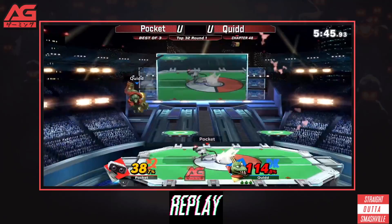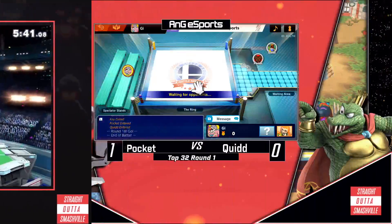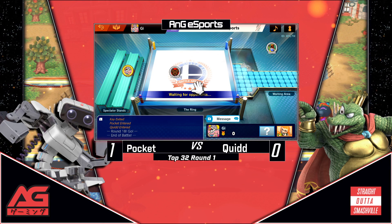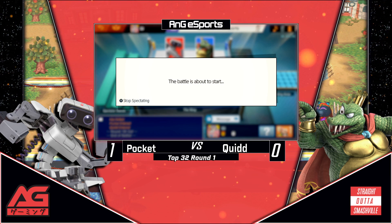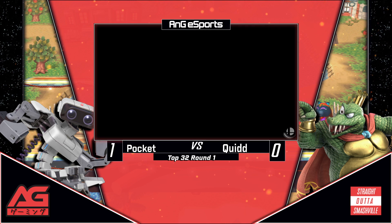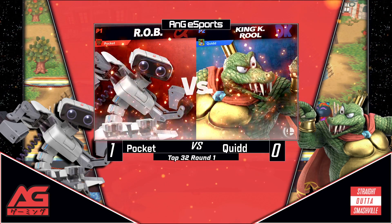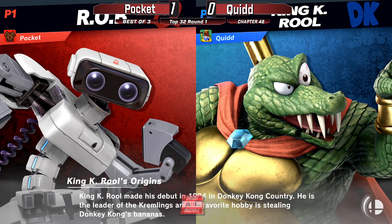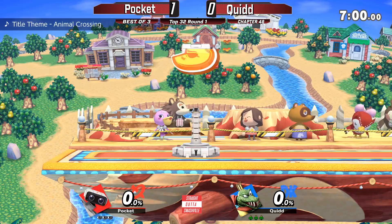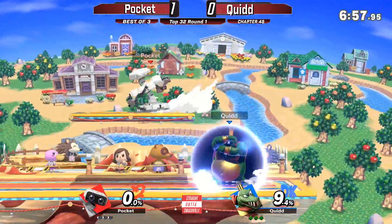We'll see a character switch — Quid didn't use K. Rool the entire way, he used Snake at one point. Snake might be a good pick here. Pocket was adapting pretty well, but nope — he's going to stick it out with K. Rool. Quid did have a very good showing in that previous game for most of it at least. He's got a lot of attention, but we'll see what happens as we go to game two on Smashville — the stage K. Rool loves the most.